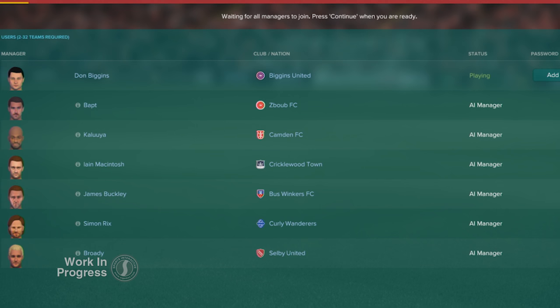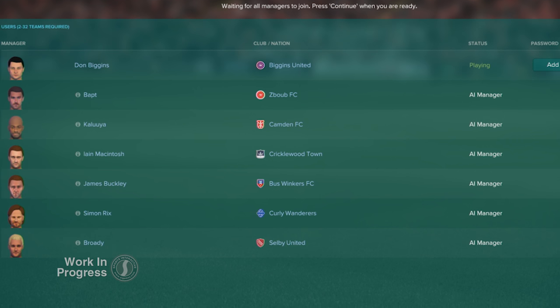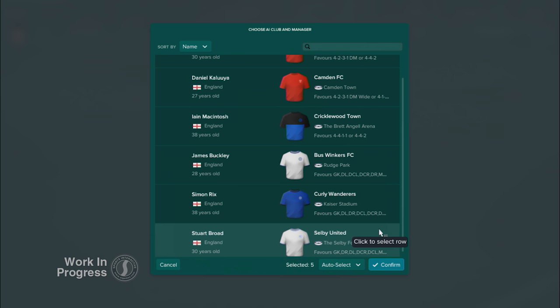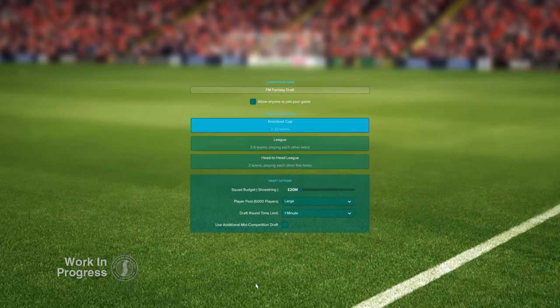You might even recognise some of the AI managers — some of our friends have kindly let us immortalise them in the game. The AI managers will have their own preferred formations and you'll be able to choose which managers to compete against. You can still choose to play against up to 31 human managers, or start a Fantasy Draft with a mix of human and AI managers. In addition to the new ways to play, we've also changed the squad budget options. You can now select to start with more incremental options, up to a maximum of 250 million.